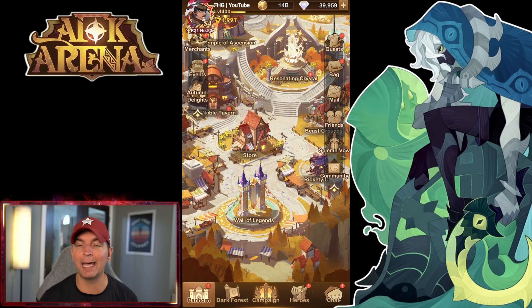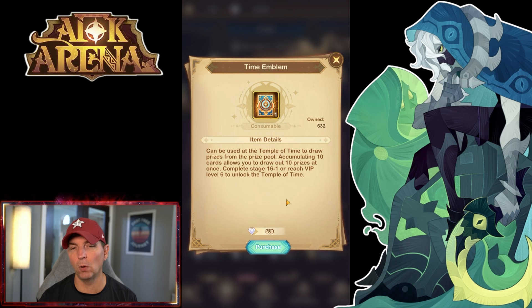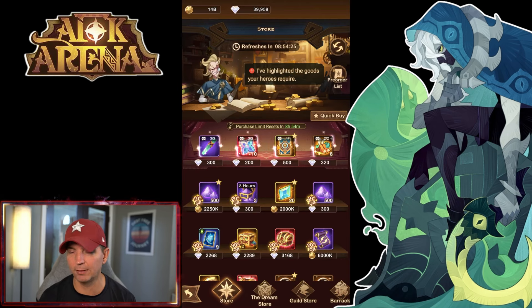Looking at the store, I get a lot of questions here. The one key thing you want to buy is your time emblem every single day. Getting the time emblem gives you the ability to build current and future awakened heroes. It is imperative that you buy this, because within the temple of time you cannot use diamonds to do summons — the time emblem is the only way to go.